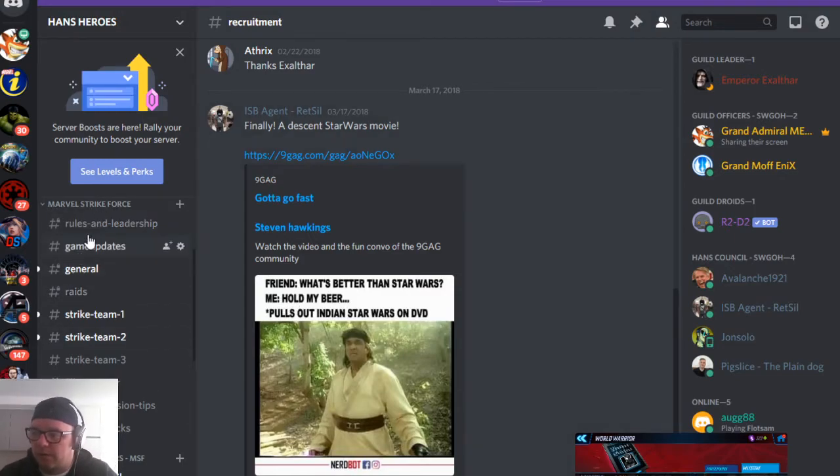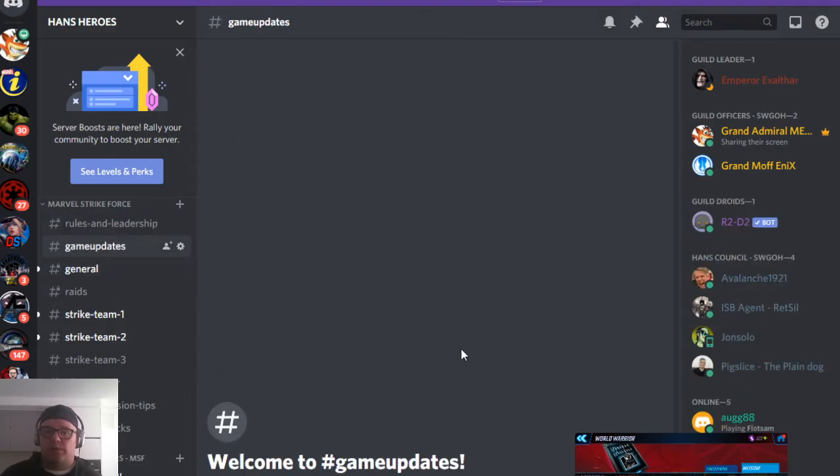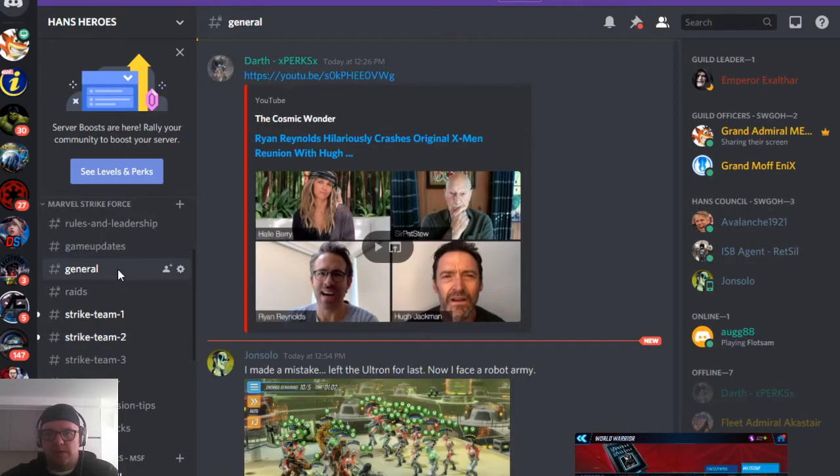This is how we've broken down Marvel Strike Force on Discord. We've got the rules — pretty basic, mostly just says play the game. Then it has leadership at the bottom, who you need to contact, and the Strike Team members. We do game updates — we're linked to the Marvel Strike Force official Discord server so we get updates every time they post, going directly into our channel so people can see the patch notes. We've also got a data mine channel. It's just good to show your members that you're keen and keep them interested. We've got a general chat too, usually filled with bragging about good orbs or roles.